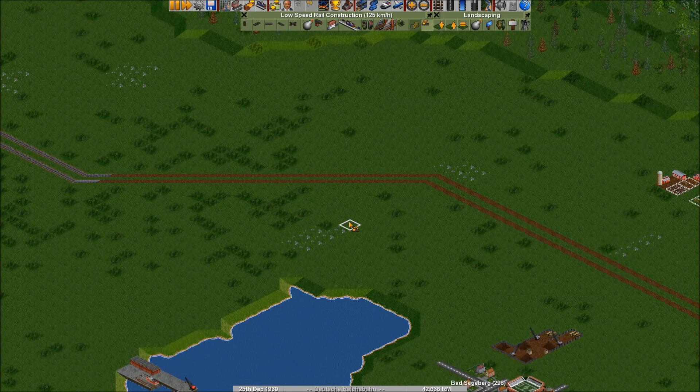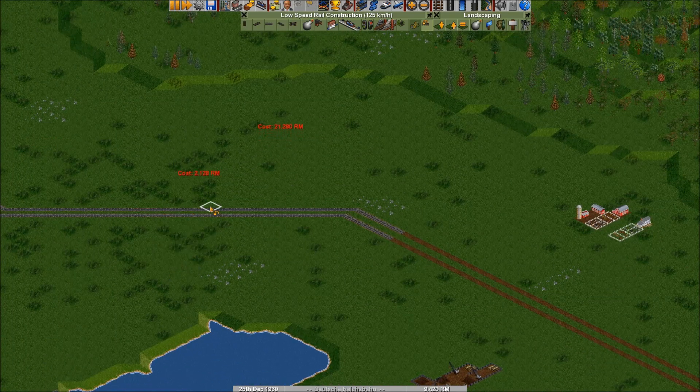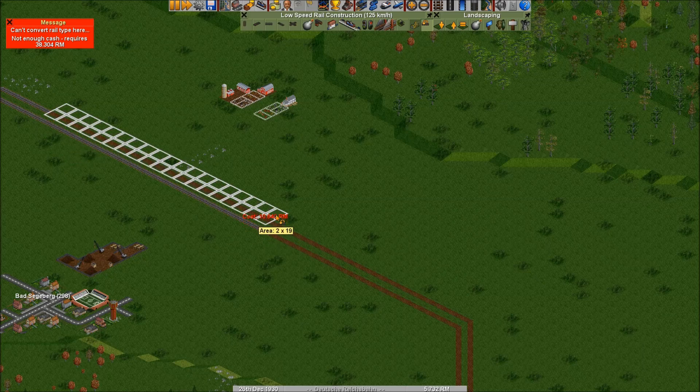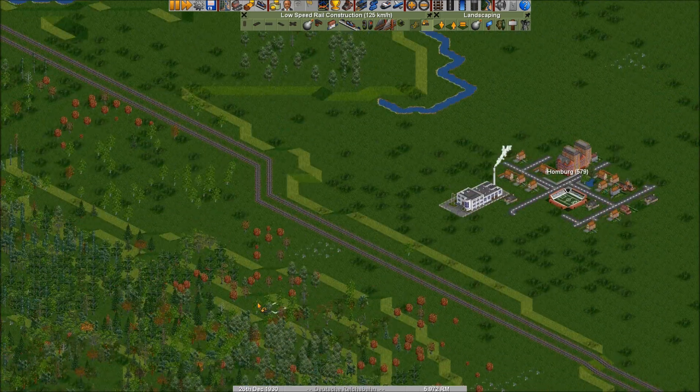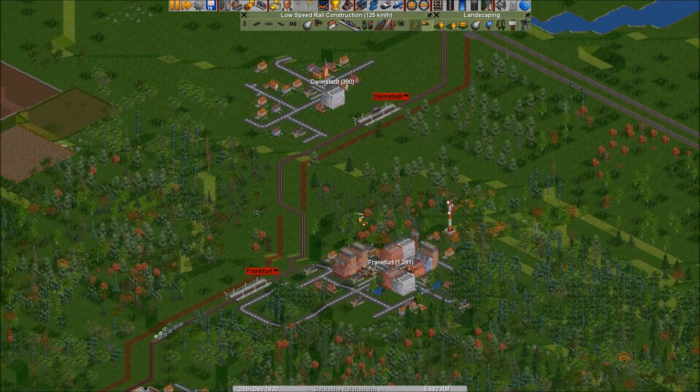So now we have this station in place. Let's start going further down here. Here we go past the station and here we have to convert again. Let's see whether our money is actually going to hold out. As you can see, this is why I didn't pay back the loan - because I need the money. And there we go - ran out of it. So we need to wait a little until we get this going.